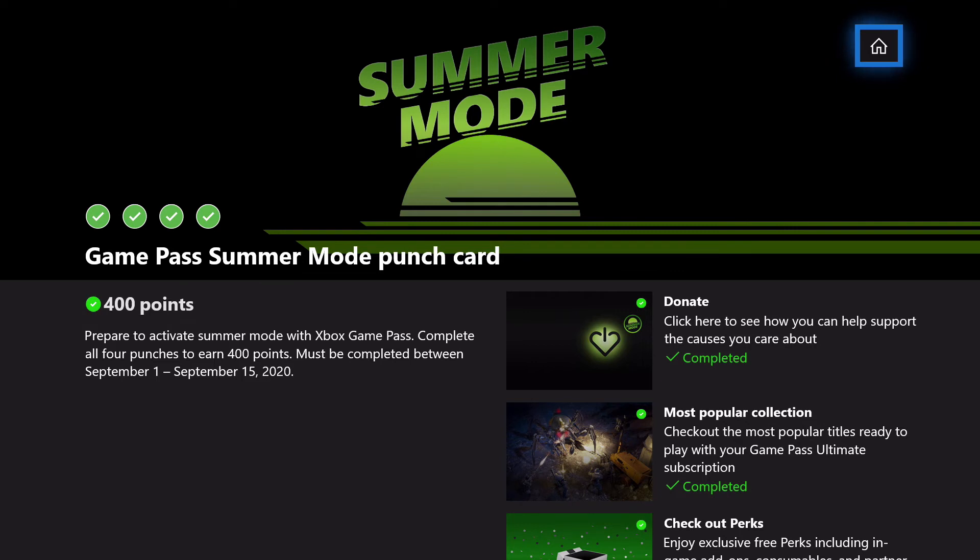For all of you international folks who want to let your voice be heard on this, I would recommend going over to Twitter and sending a message to Xbox Game Pass, which is the primary Twitter account for Game Pass, and let them know that you're interested in seeing these Summer Mode punch cards everywhere, not just in the US. That might be a method to try to get some eyes on this.